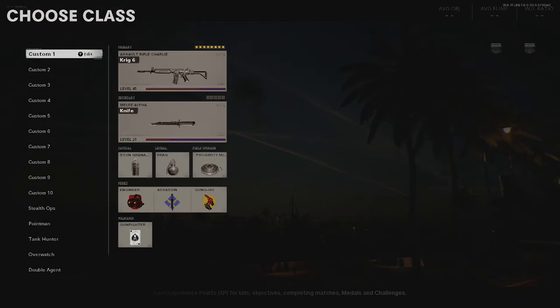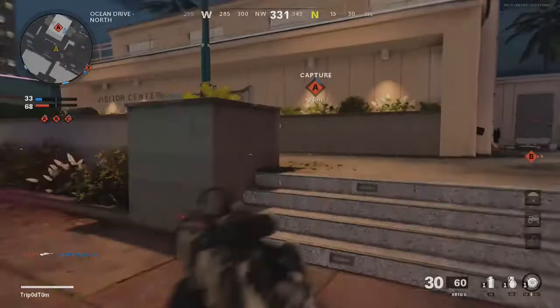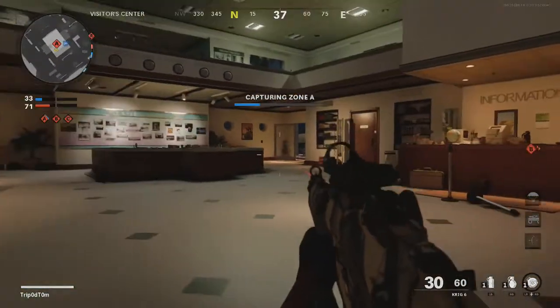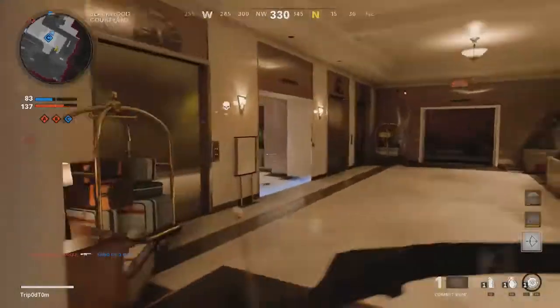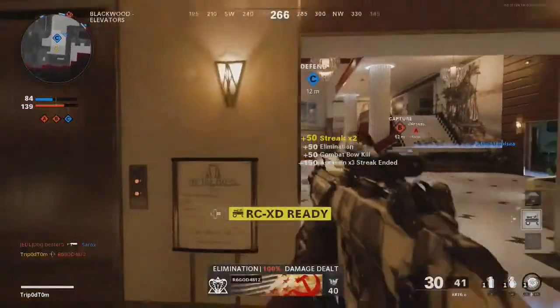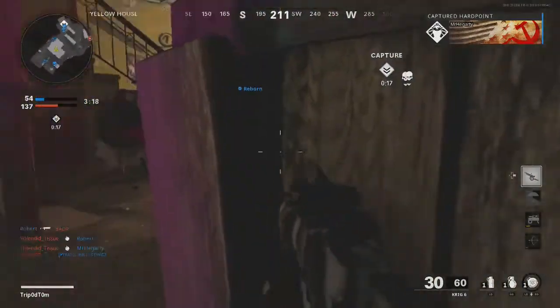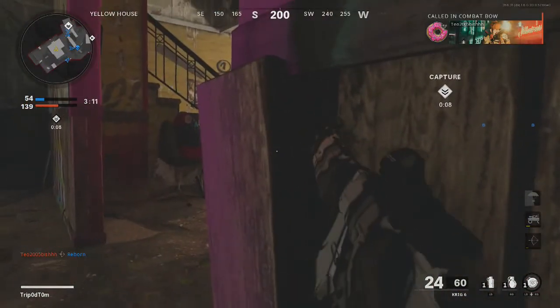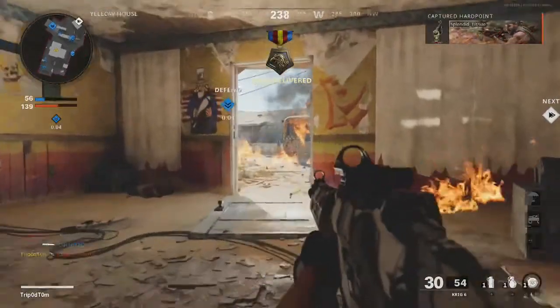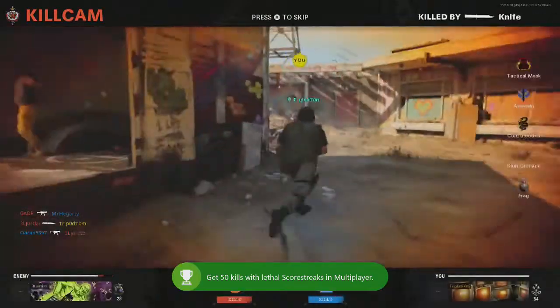The bow is just a bow — it's like a normal weapon. There's my class, by the way. The RCXD is just a remote-controlled car that you use the left stick and right stick to drive around, and RT to detonate. And then obviously the care package, it just depends what you get. There you go — that's how you get a kill with a bow. And that actually gave me my RCXD as well. There we go. How easy is that? I don't know if it's an artillery kill — you might have even heard my RCXD go off there.